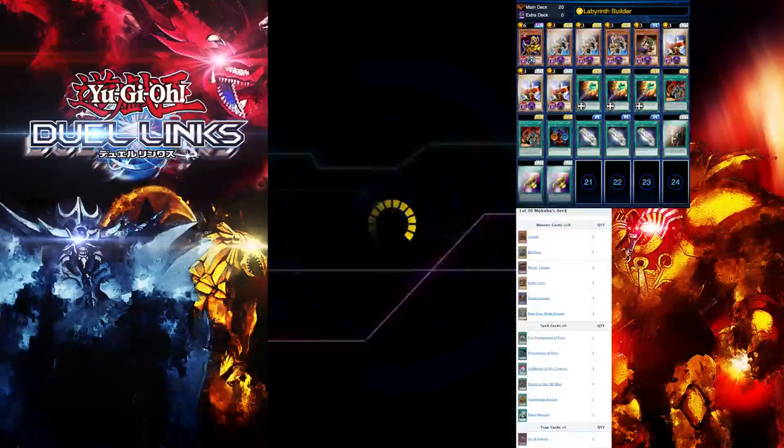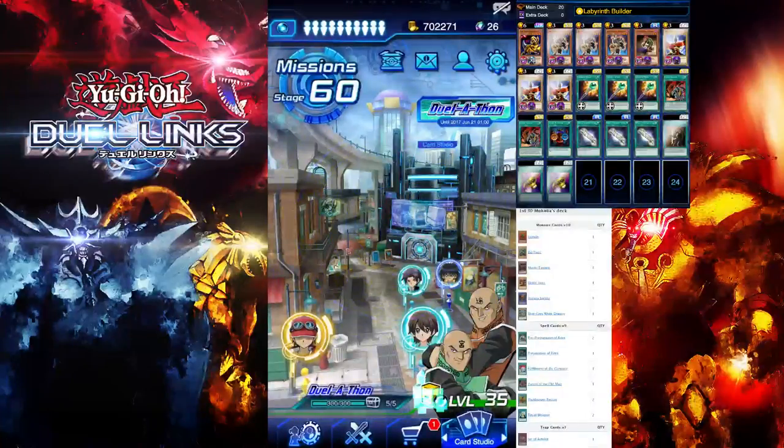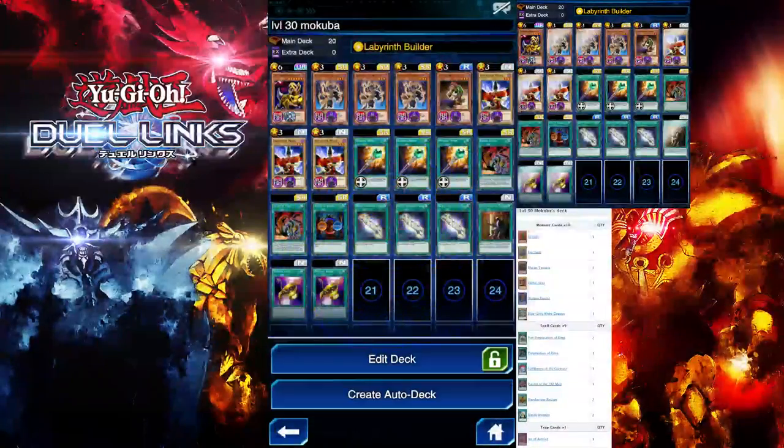Let's go over the deck list. The deck I'll be using is the same deck I used to farm level 40 Mai Valentine — it's pretty consistent. I checked Makubo's level 30 deck and the highest attack monster he has is 3,000 attack, so our Labyrinth Wall will get over it easily. We don't have to worry about it.